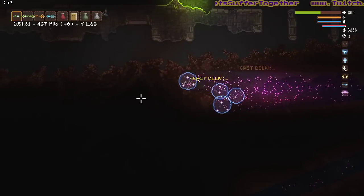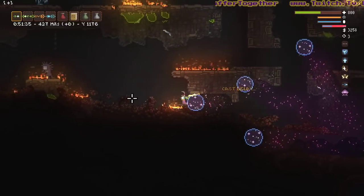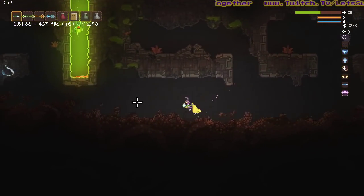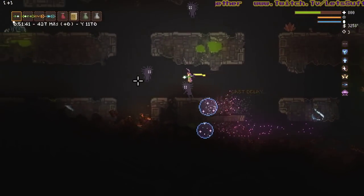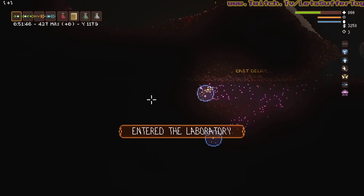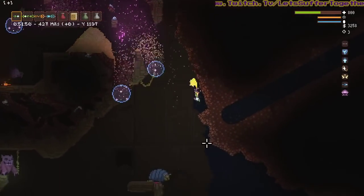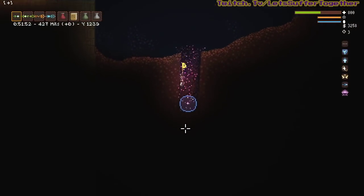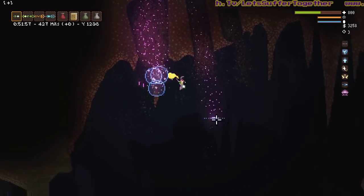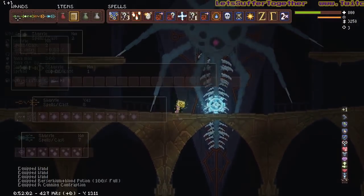Just dig your way around - cursed rock isn't everywhere. Even if you've got luminous drills you could do this, though it'll take a lot longer. Actually, just run over the top - it's a lot quicker than digging. If you were to enter the laboratory, find your way back here, you can even dig your way to the boss fight quickly.